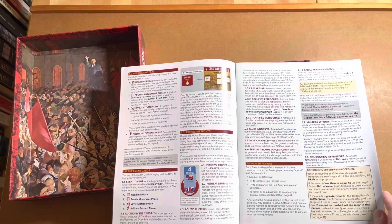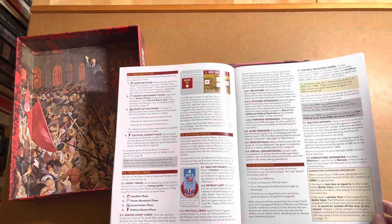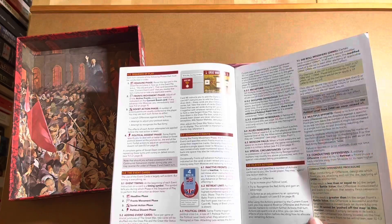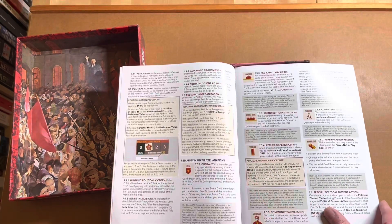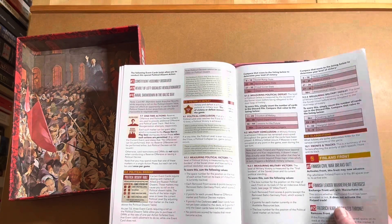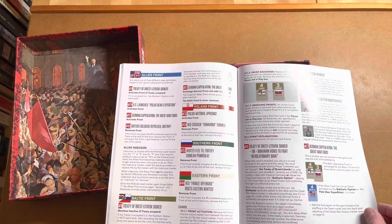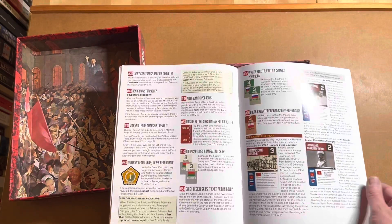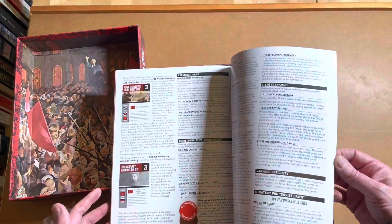I definitely know a bit more about this phase of Soviet Union or Russian history than I do about the Boxer Rebellion that I've just been looking at. You're dealing with a lot of things — the political side, and you've got multiple fronts going on: the Finland Front, the Allies Front. Looks like there's going to be a lot going on in this game.